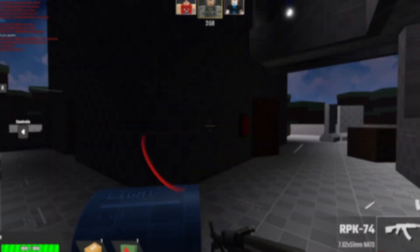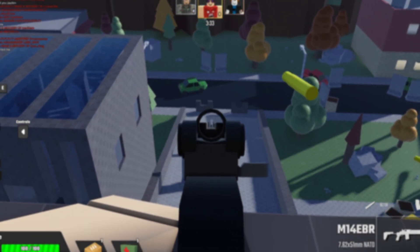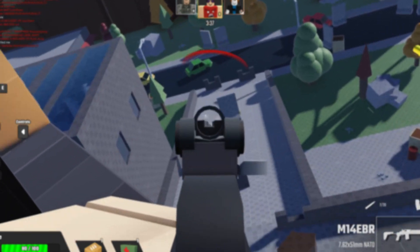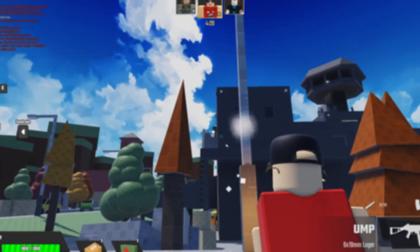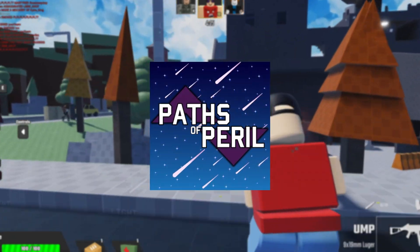Whether we need to make a combat tycoon game, a zombie survival game, or an RP game of any kind like SCP — we've got guns covered. And because Salty Gun Labs has exited its alpha development stage, that means we're moving on to bigger and brighter projects, aka Paths of Peril.